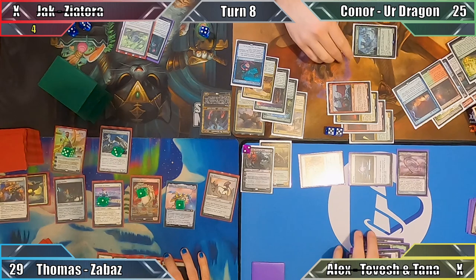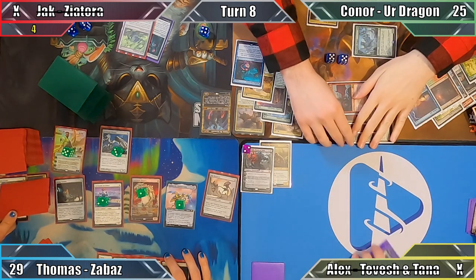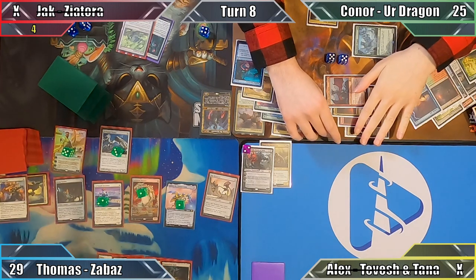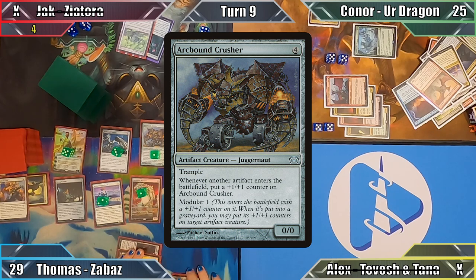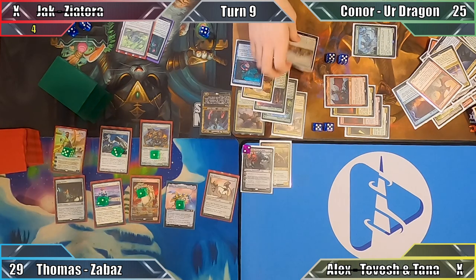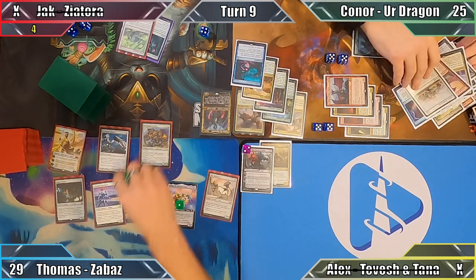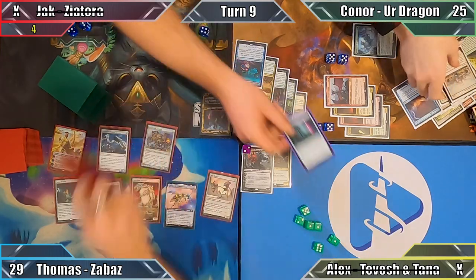Connor gains six life from Dragonlord Ojutai's lifelink, discards down to seven, and with only one opponent remaining, ends his turn. Thomas casts Arcbound Crusher, and with the Juggernaut on the stack, Connor casts Teferi's Protection, saving himself from whatever crazy infinite combo shenanigans Thomas had planned. With no way of surviving an attack from Connor, Thomas concedes the game to the Lord of Dragons.